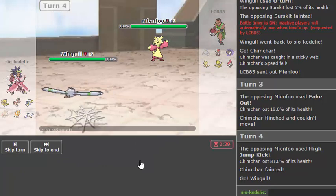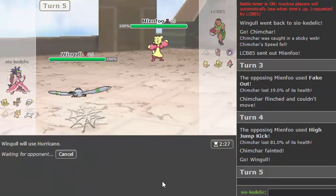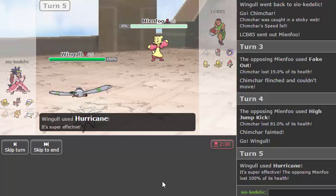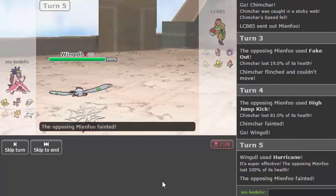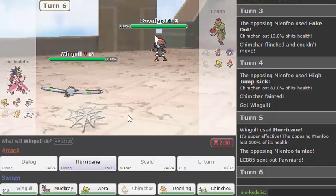I'm just going to go for the Hurricane now — it may be obvious but whatever, this is my only defense against Mienfoo. If he switches out, good play, but most people don't see the Scarf Wingull coming. Scarf Wingull continues to land every single Hurricane, which is ridiculous.